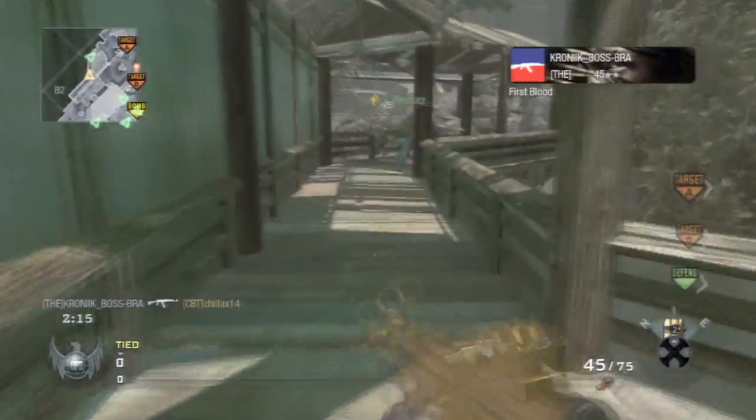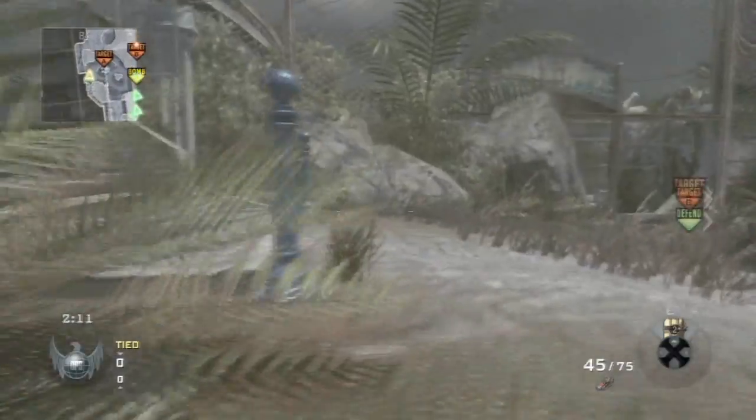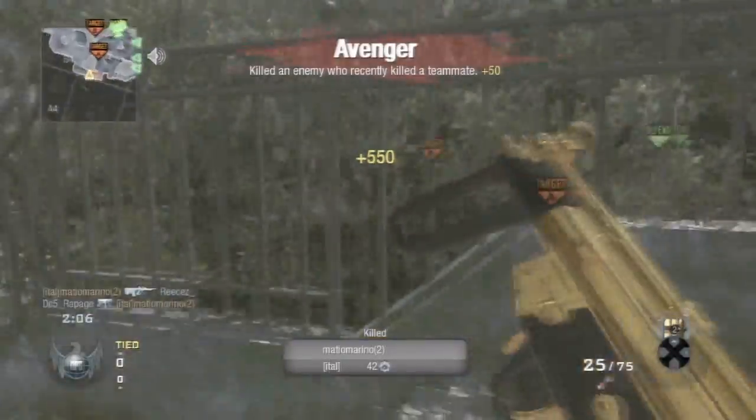So you see here, I'm trying to go to A to try and catch the flank. Ninja's so good. Look at this — I hear this guy shooting. He's gone.